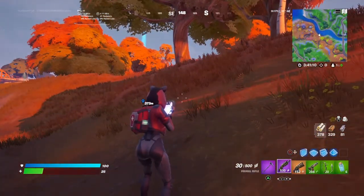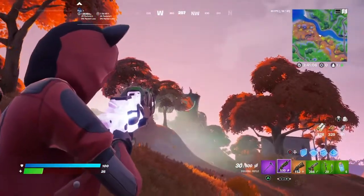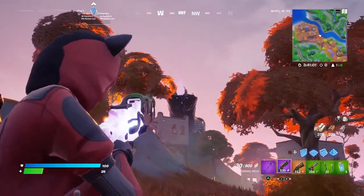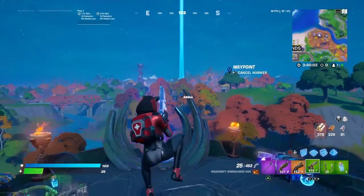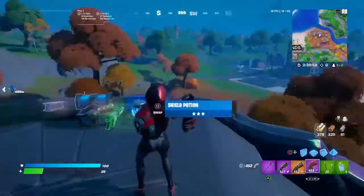Well, that's new. So we go up to these buildings here, go up to the top — there are these little portal things. Let me show you. I'm up here now. I see a llama over there, but there's this new gun here: the primal SMG.